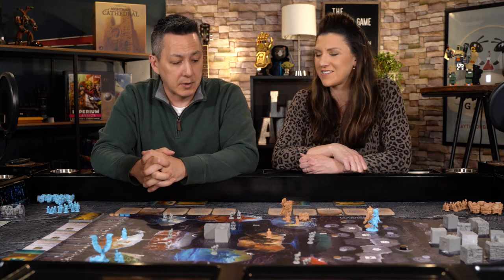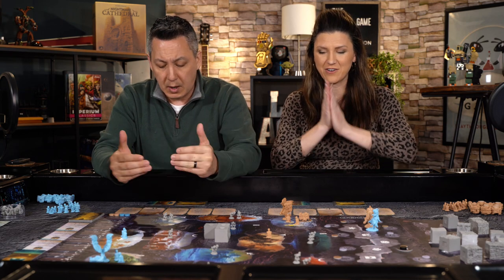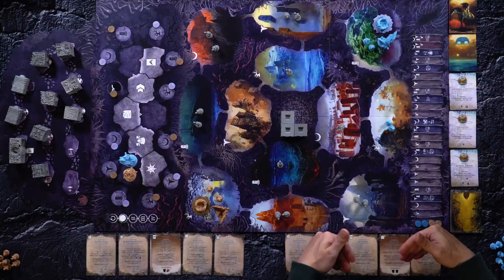If you're adjacent to the cathedral, you only get one follower. If you're not adjacent, you get two. Every other empty space is filled in with shadows, which are basically the NPC characters — the non-players. And we are ready to rock and roll. We have our starting five actions that we can take, but we each got a random upgrade.